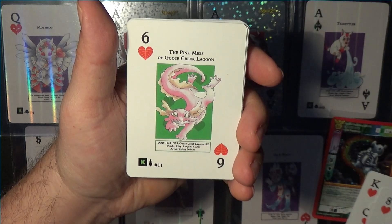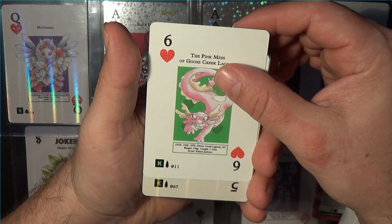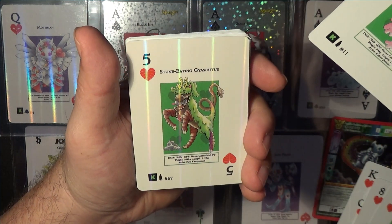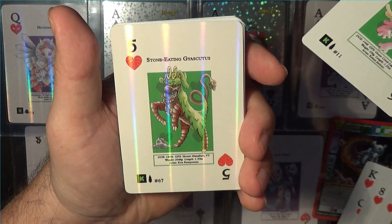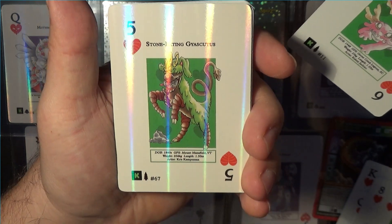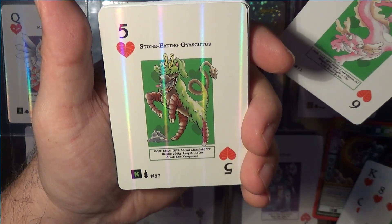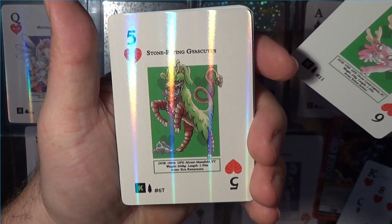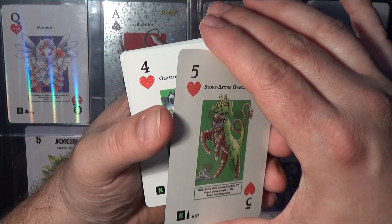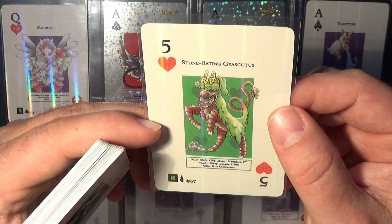It's coming up — I can see a little shininess. So it's going to be something in the hearts. Five of hearts is what? Stone eating... Graticus? What the hell is that? Nobody guessed that — five of hearts? I guarantee anyone watching this video is like, what? Okay, let me just put that into a sleeve. What the hell is that?